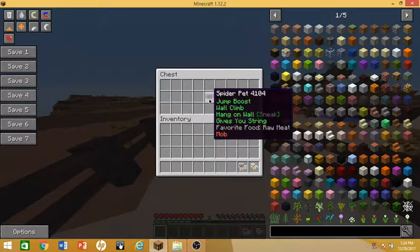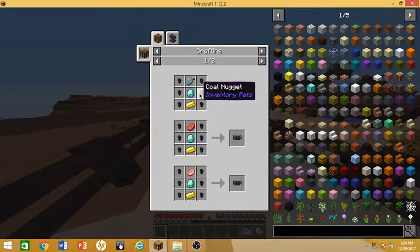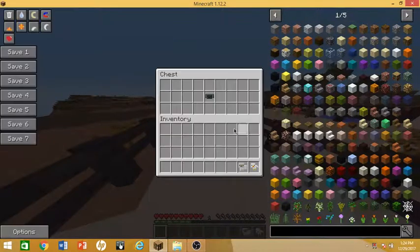The next pet is the spider pet, which gives you jump boost, wall climb, hang on wall, and gives you shrink. For this, you can use three different types of meat: raw fish, raw beef, or raw pork chops. But for the actual recipe, you need coal nuggets, diamond, and gold ingot. For coal nuggets, you can just put a normal piece of coal in a crafting table and you get coal nuggets.